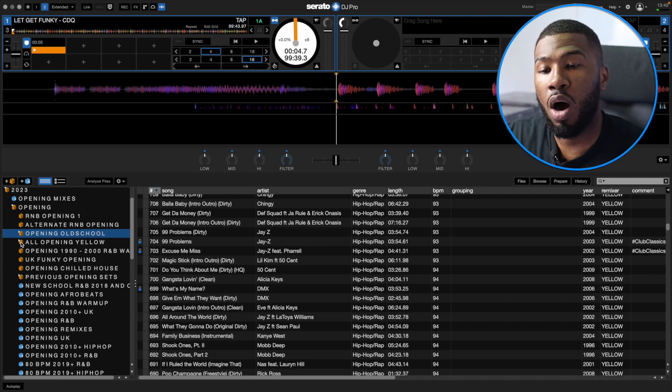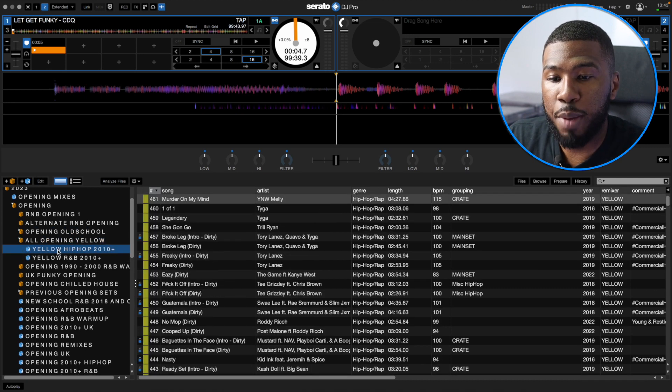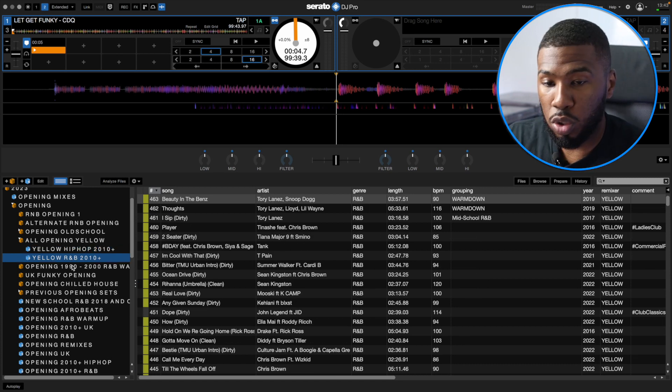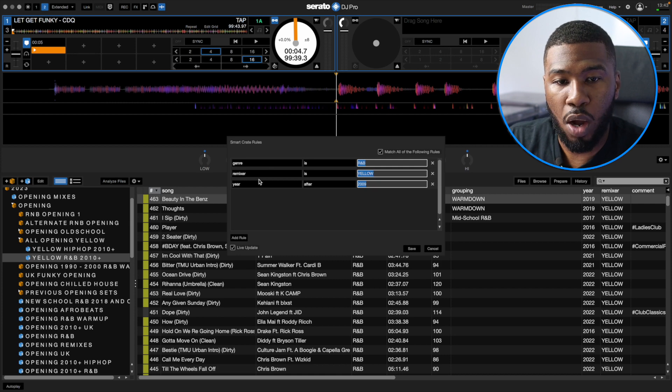I've colour coded all my chilled out tracks as yellow. If I click 'all open in yellow', I've got yellow hip-hop 2010 plus and yellow R&B 2010 plus. If I open up the R&B smart crate, the rules are: genre is R&B, remixer is yellow, and year is after 2009 — so 2010 and above. This is a good crate if you don't really want to play old school music at the start. There are a bunch of new school R&B and hip-hop tracks that work for opening, even if they're newer, because you're not playing them during peak times.